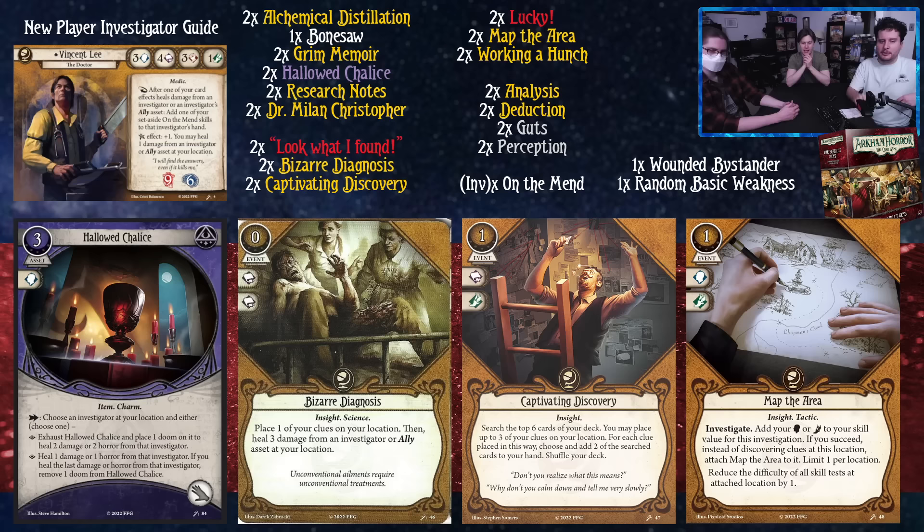Captivating Discovery is a one-cost event — search the top six cards of your deck, you may place up to three of your clues on your location, and for each clue placed this way, choose and add two of the searched cards to your hand, then shuffle your deck. That's a very powerful card. Even at its lowest, place a clue and get two of six cards is really good. This card should probably be in all your Vincent Lee decks with this card pool — it performs multiple functions, can dig out whatever assets you want (particularly Dr. Milan to get your book up to five), or find Alchemical Distillations, or find your Bonesaw if you're running a fighter build.